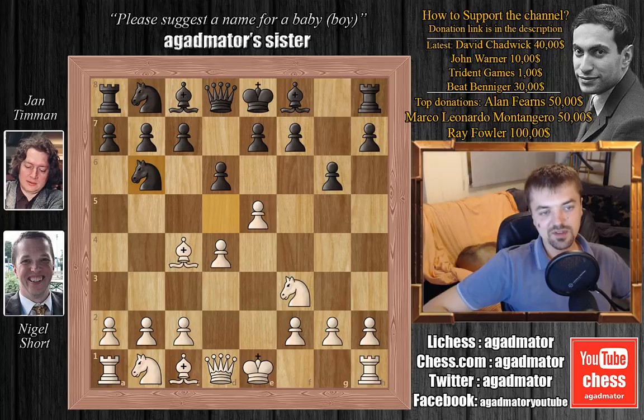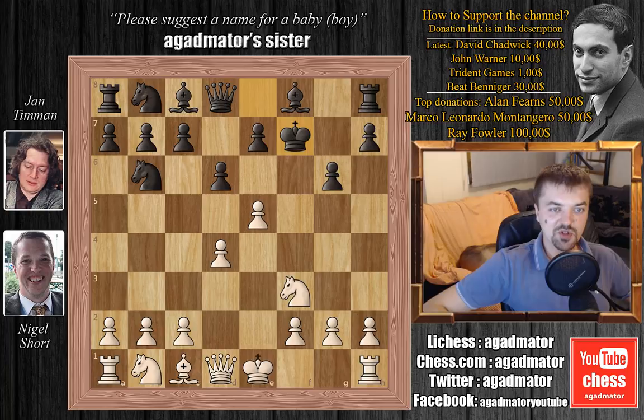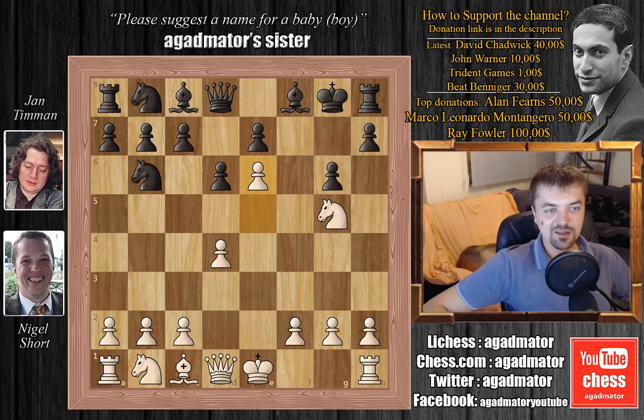In this position, there is a fun variation. Sometimes I play this in bullet and blitz games — bishop captures on f7, and after king captures on f7, knight to g5 check. Whatever black plays, for example king to g8, I play e6. Black is better in this position, but it's a very fun line to play for white, especially under lower time controls. It tends to create an interesting game.